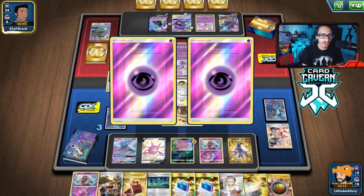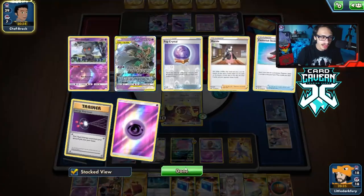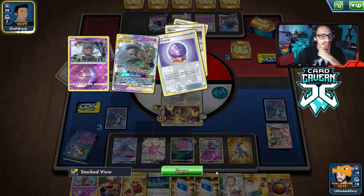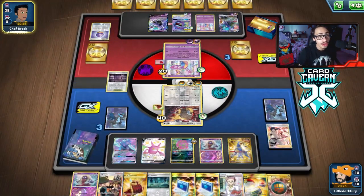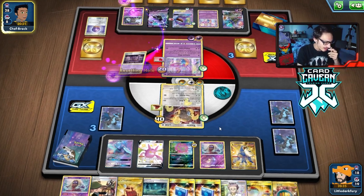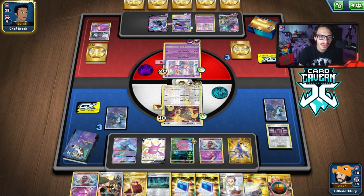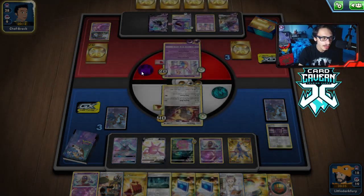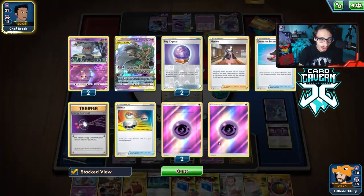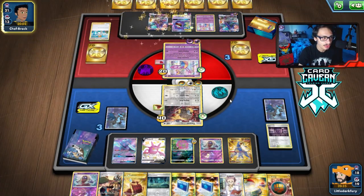I think we can win if we keep from getting Marnied. They're going to Spiritomb me — they have another Mars. I was hoping they wouldn't do that because I could go Old Cemetery with Spike Mouth in play. I was going to use the Old Cemetery and Spike Mouth combo to put four additional damage counters on Spiritomb, which I think would have been able to KO the Gengar. We don't see a Marnie though, so we get to keep our hand — but we did just lose the most important card in this scenario.